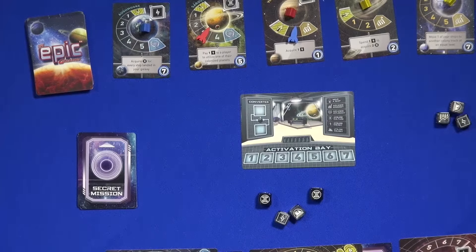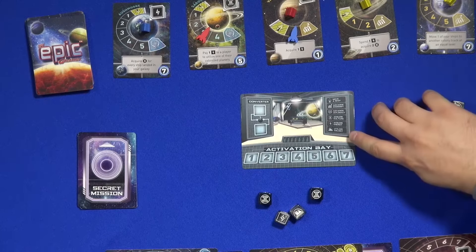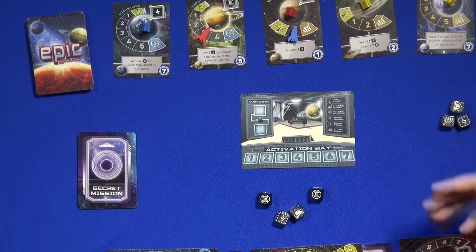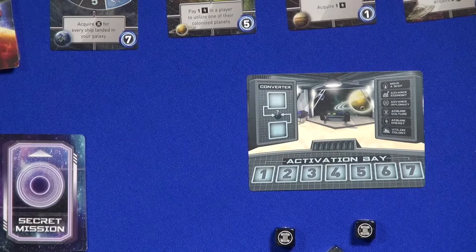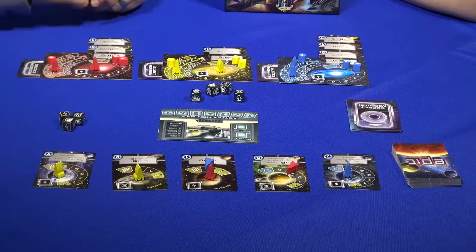The dice turned out really, really nice — they've got a nice galactic kind of swirl going on, a little cosmos inside, and really crisp imagery on them. You'll have a nice little reminder on the activation bay card of what these different actions do. They include moving your ship, advancing the colonization of the planets, acquiring resources from different planets, and also utilizing your planet abilities as well as your galaxy ability to upgrade.